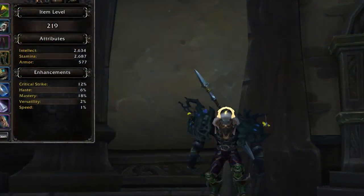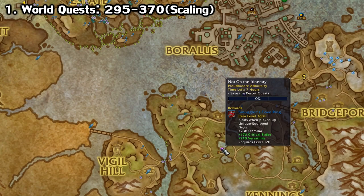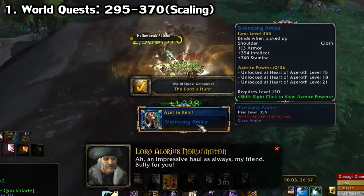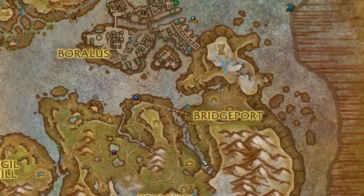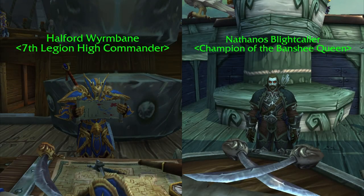So you just hit 120 and you're asking, what's next? Well, a good place to start is by unlocking world quests, since they're a good source of gear that you can grab solo, and there aren't any i-level requirements in doing them. If you're leveling an alt and you've already done this on your main character, you should already have them unlocked. Just speak to the main NPC you've been talking to for your war campaign quest.